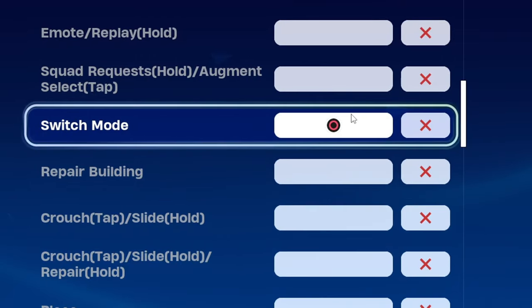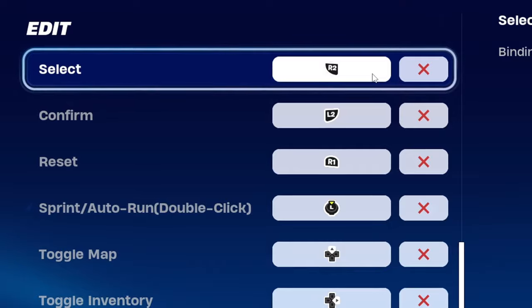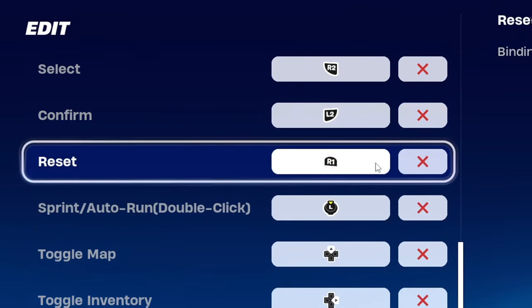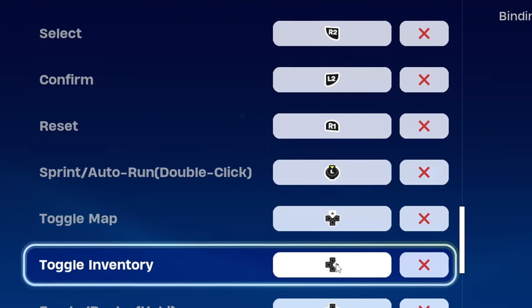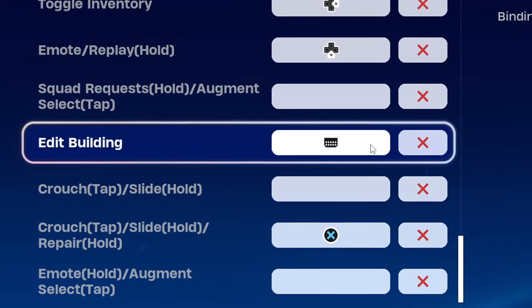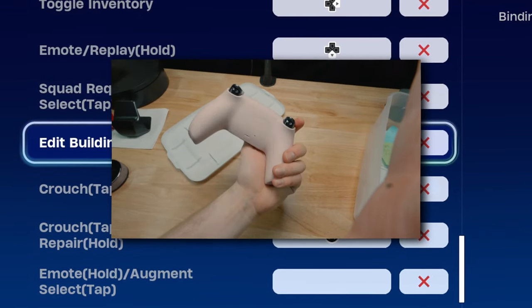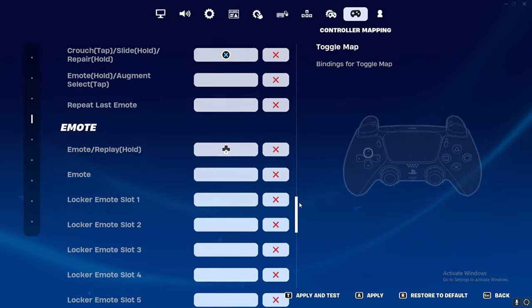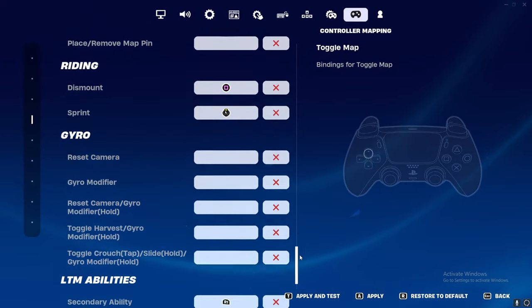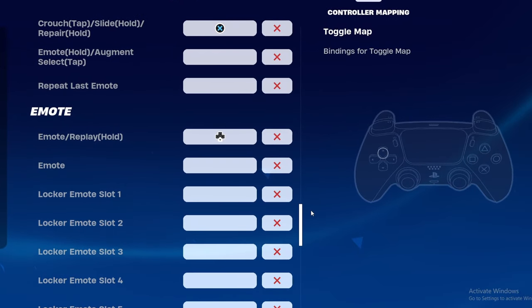For switch mode, I highly recommend circle but you can use triangle if you prefer. For editing controls: R2 select, L2 confirm, R1 reset, left stick sprint, top d-pad for map, and right d-pad for inventory. Emoting, miscellaneous, writing, and gyro all stay at the default standard set of binds.